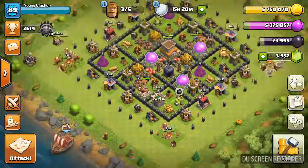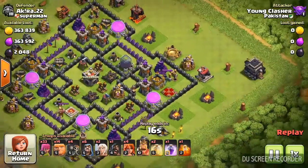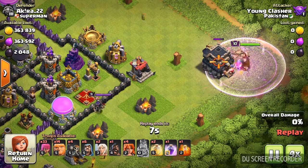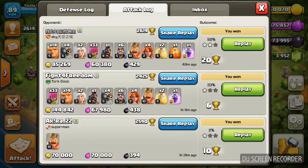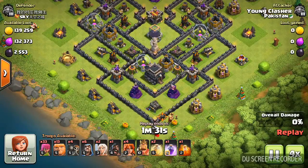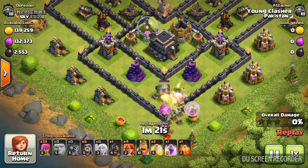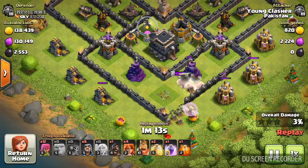I'm going to show some pretty good replays. I found this Town Hall online in the Crystal One league — this one is in the Master League as you can see, and I got a two-star. You have to try to keep your healers away from the air defenses so that your giants can last longer.